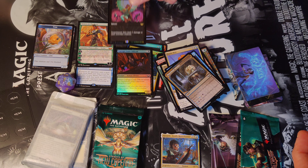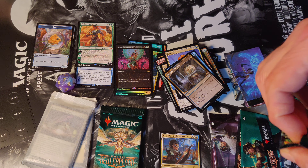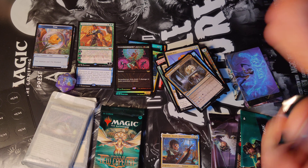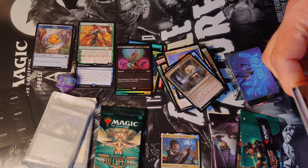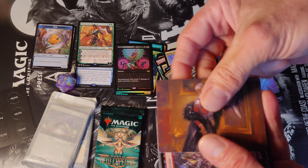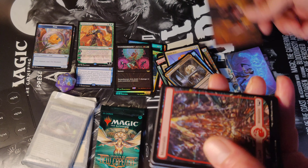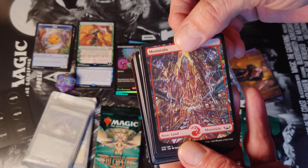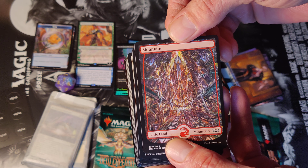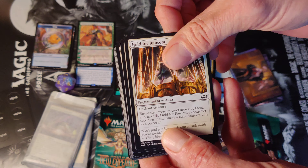That was the Incandescent Area for us — it's a fireball to everything nice. Evelyn the Covetous art card, full art land — look at that mountain. Hold for Ransom.